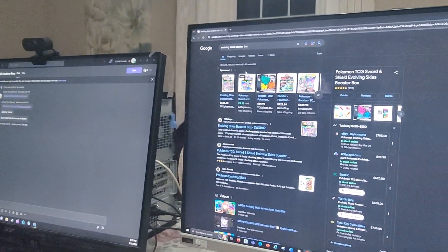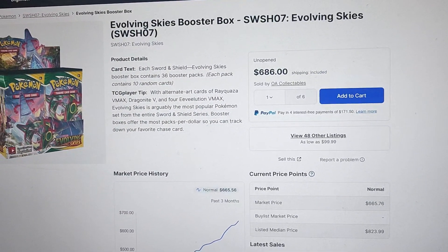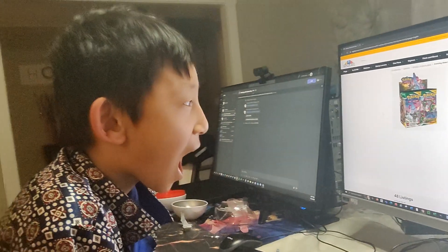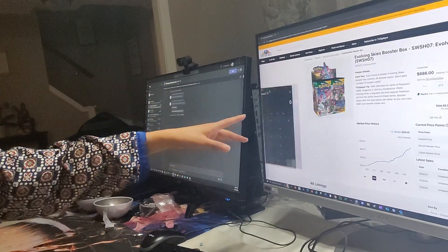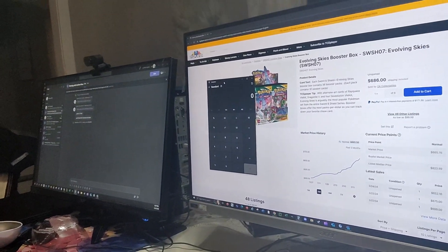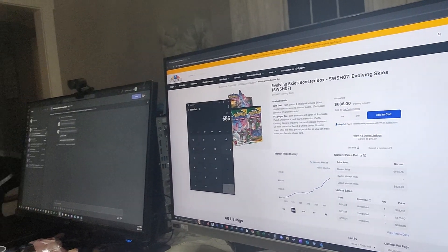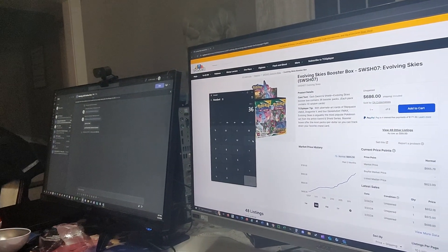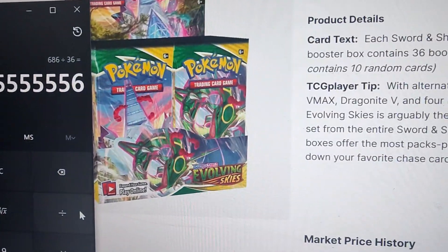Okay, now look — today one Evolving Skies booster box is almost $700. So let me just do the math for you — here's a calculator. Type in 686, divided by 36, because that's how many packs are in a booster box. Hit enter. So this is how much one pack inside the booster box costs right now.